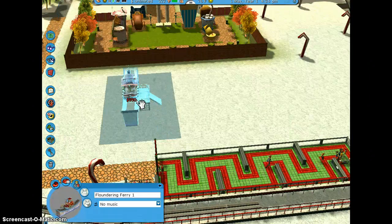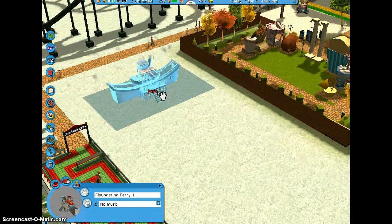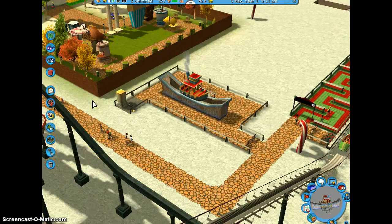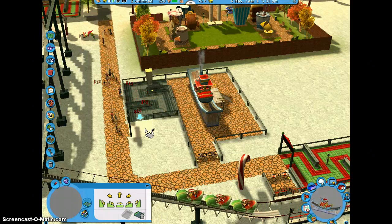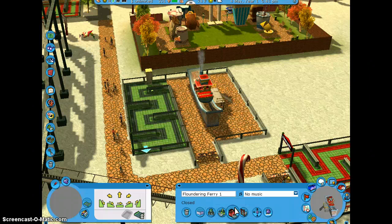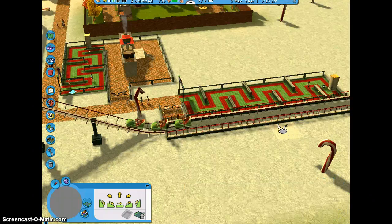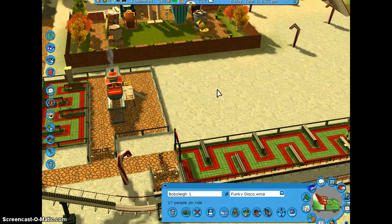Floundering Ferry — I think that works. So let's station this right here. Entrance. Exit. And where's our little path thing? Right here — build our queue line. Up to there looks good. Edit the color of this. Perfect. And we are ready to open her up. Funky Disco. I forget if I changed the music for the roller coaster too — for the bobsleigh. Let's see. Yep, it's all Funky Disco. Cool, so that's open.